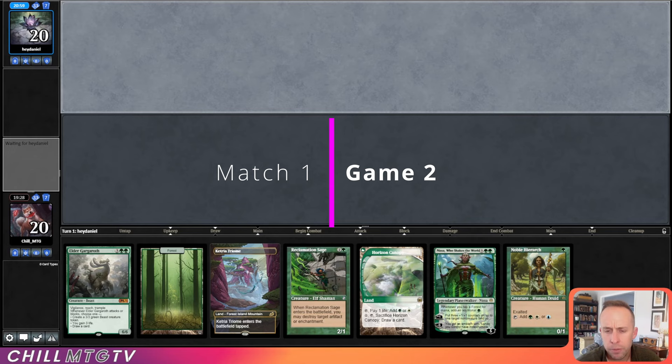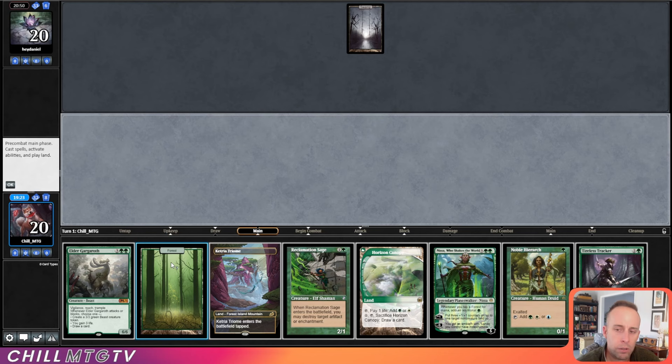Alright, Game 2. Yeah, we can keep this — Noble Hierarch ramps us into Rexx Sage and then Nissa, Elder Gargaroth. Tireless Tracker was another nice draw as well. See if the opponent can mount a stronger Game 2.